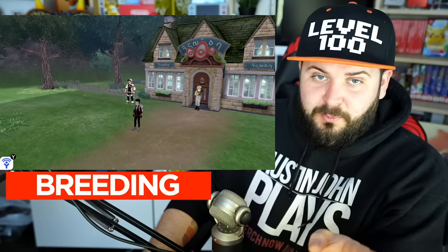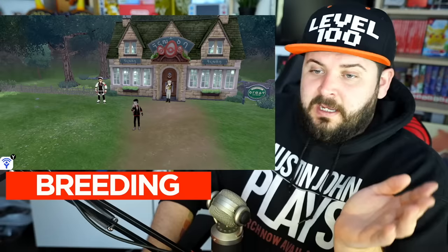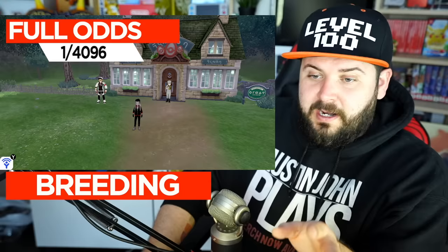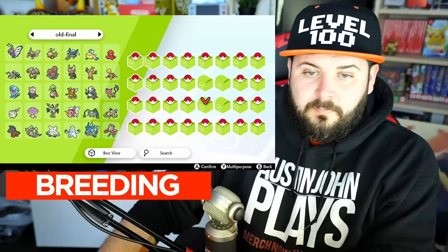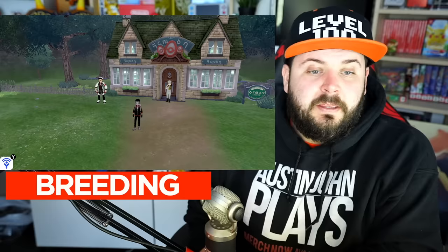There are two ways to get shiny Pokemon: breeding and wild encounters. Let's go over breeding first because it's much more simple. If you make your way to either of the breeder locations — I always recommend the one in the wild area — if you were to just throw in any two random Pokemon, there is a one out of 4096 chance for that Pokemon to be shiny. That's called full odds. Once you have the shiny charm, that number gets cut to one out of 1365. If you fill up every single one of your Pokemon boxes, that's only 960 — still not a one-to-one ratio for finding a shiny.